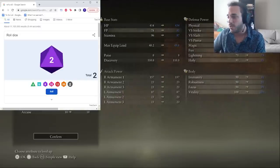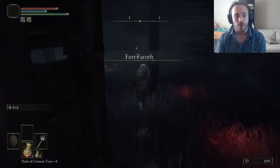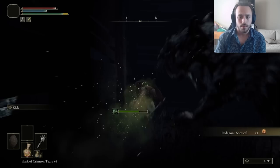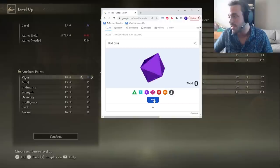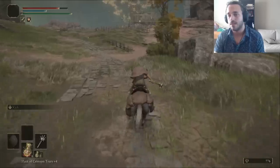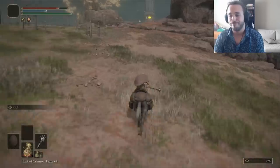All I really want is Vigor right now — 18 isn't ideal, but it's still technically our best stat. Fort Faroth can help us out a little bit with the Golden Rune for another level, and Radagon's Sword Seal to boost our Vigor, Endurance, Strength, and Dexterity by 5, while increasing our damage taken by 15%. Then we got another Arcane. This is gonna be a weird dude.